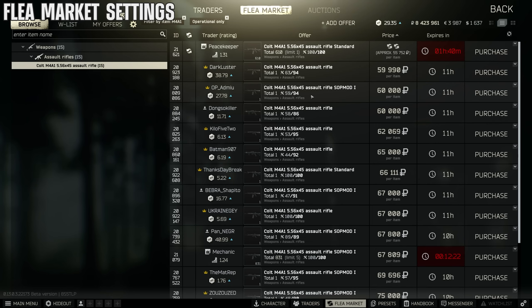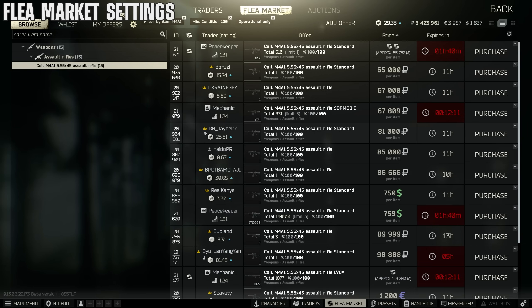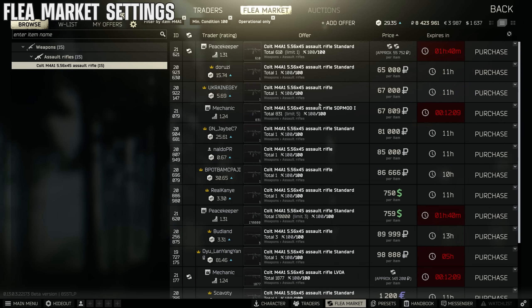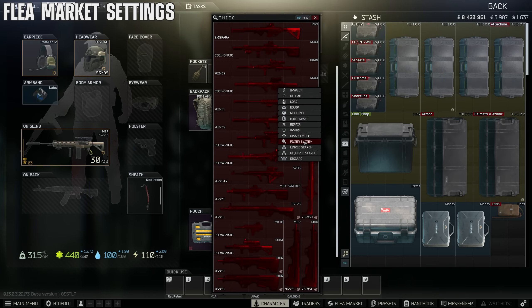You can use the 'remember selected settings' on the flea market. This lets you filter out garbage guns that aren't at 100% HP. Remember those filters and it'll save them from now on. I also suggest enabling 'show barter traits' because player barter traits are no longer a thing, so you'll only see the ones from traders.